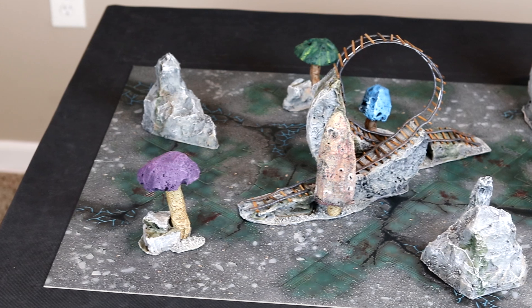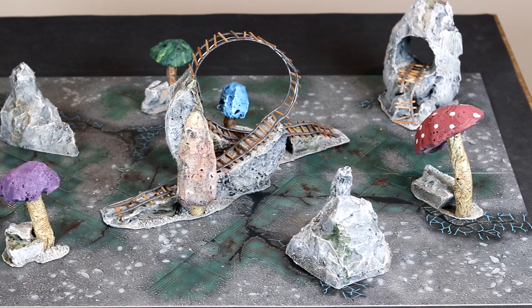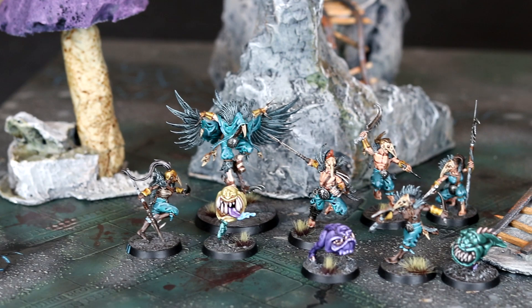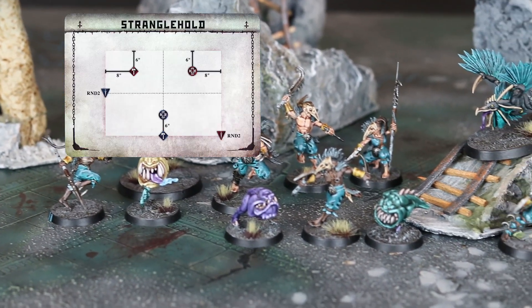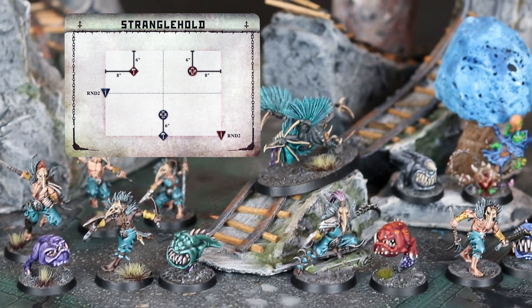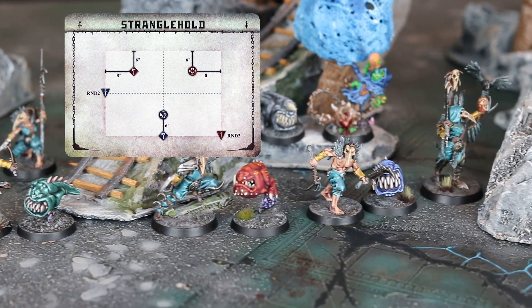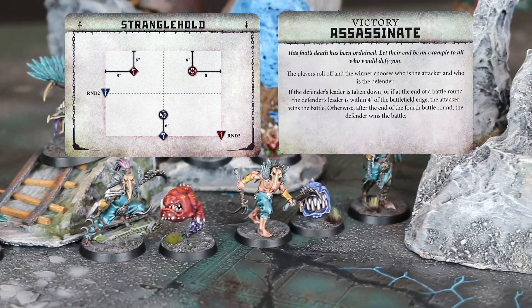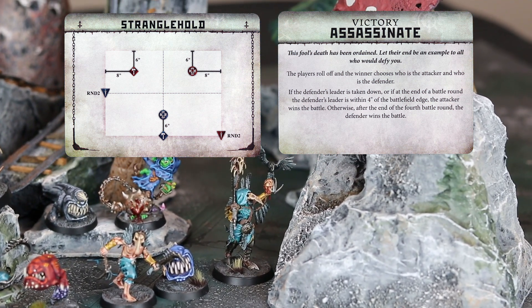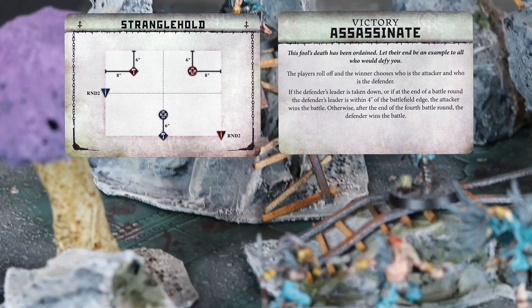Now on to the cards. For the terrain, I decided to go with my own fun board today. On over to the Deployment card, and for this battle we get Stranglehold. The Gloomspite Gits will be the red deployment zones while the Corvus Cabal will be the blue, and each Dagger Squad will be showing up in round number two. For the victory, we get Assassinate. The attacker will be the Corvus Cabal, and they will attempt to get past all of those squigs to take down the Gits Leader.